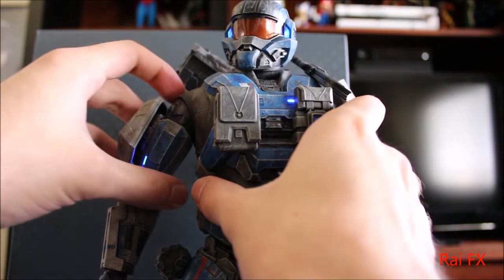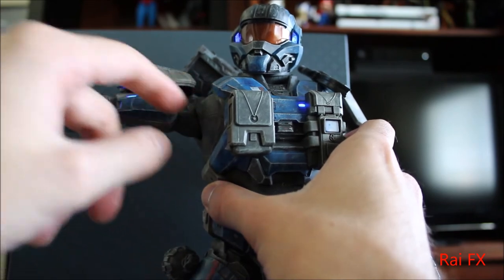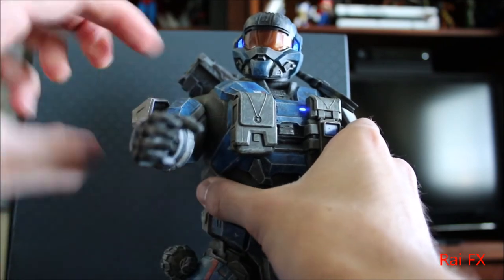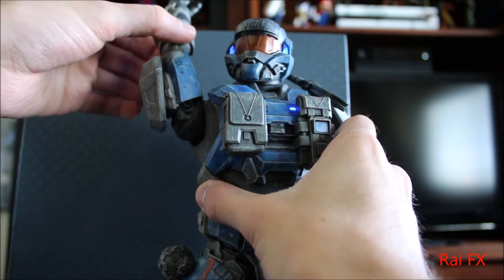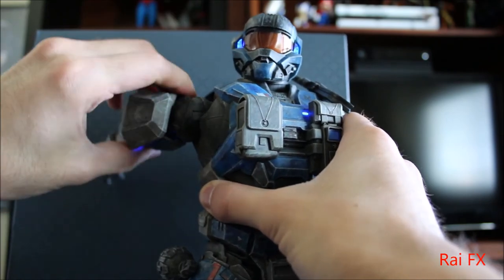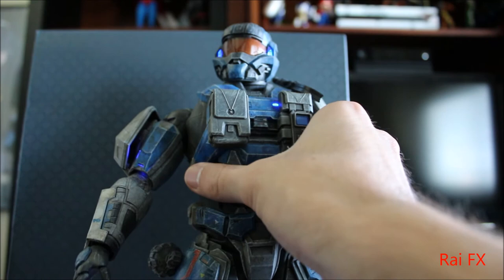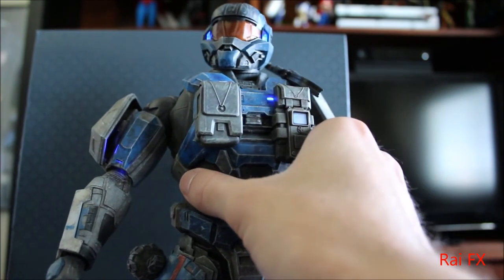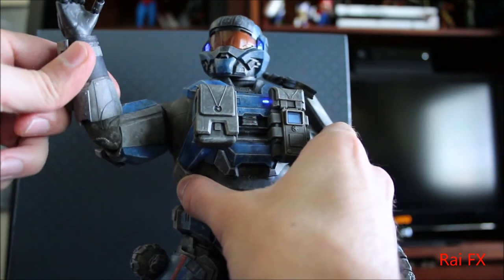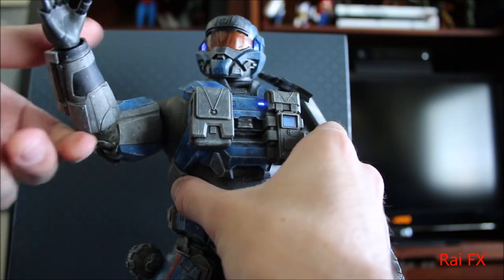Let's do some articulation. On his shoulder here, you can see this part is made out of rubber, so it can provide some articulation. It goes all the way down, and forward, and you can almost make it 360. His elbow is pretty much hindered by his armor, and that's about it as far as elbow articulation. And then his wrist — they just turn.